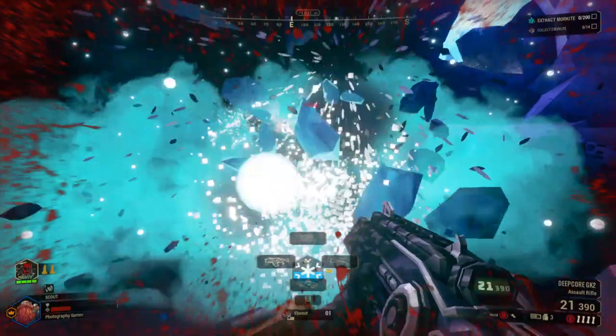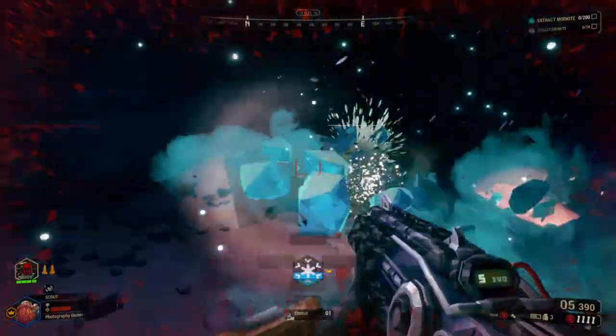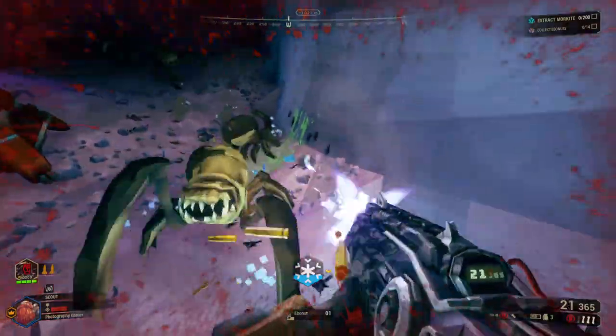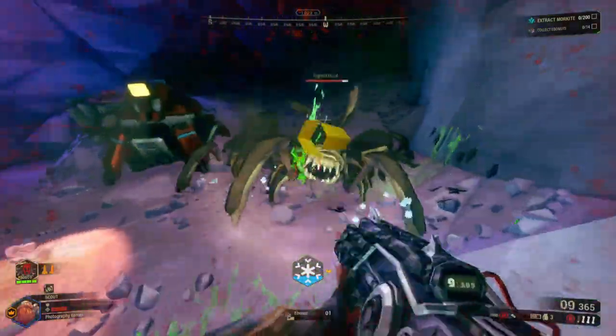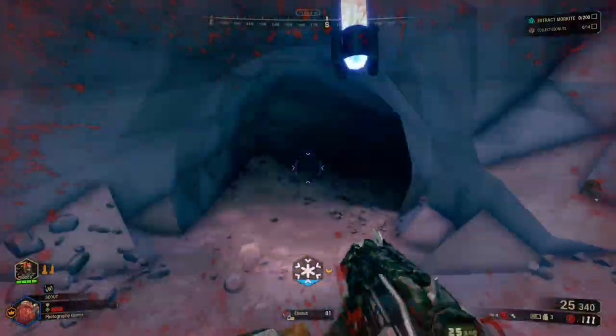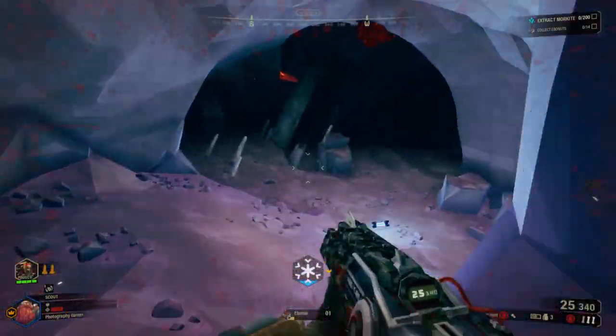Number five: friendly fire. In Deep Rock, friendly fire isn't harmless — it can injure and sometimes kill your dwarven brothers. So if you're in the midst of a wave, think about firing lines. Don't just shoot straight at the enemies. If your teammates are ahead of you, move to the side, find an angle, work as a team.